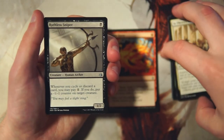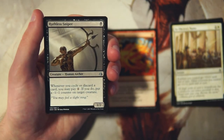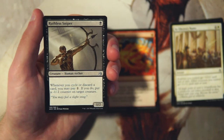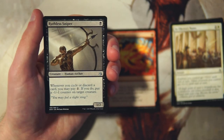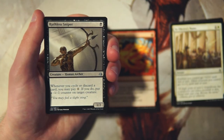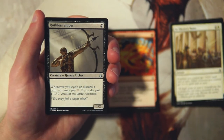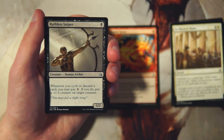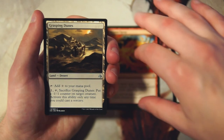Our first uncommon is Ruthless Sniper — a 1/2 for one black. Whenever you cycle or discard a card, you can pay one and if you do, put a minus one counter on target creature. It's a really powerful one-drop. Playing this early and powering out your cycling stuff helps you deal with creatures on board — the synergy there is fantastic. I think I'd still rather have Magma Spray, but that might be incorrect. This is just a really solid one-drop.